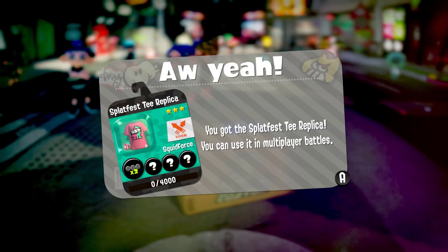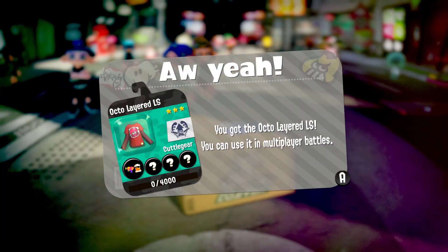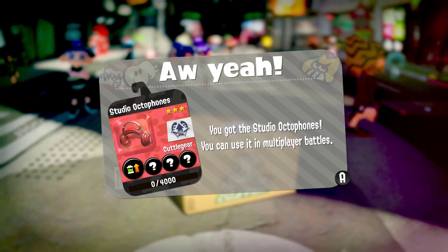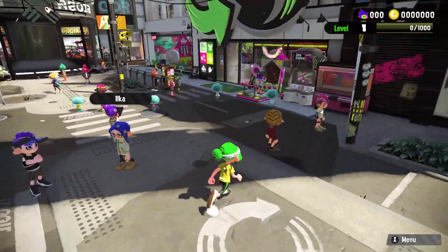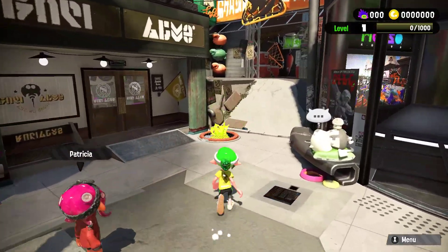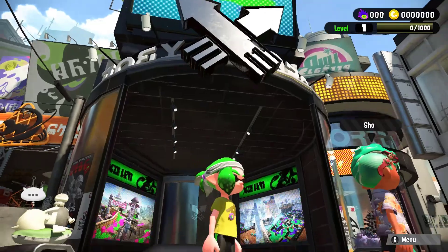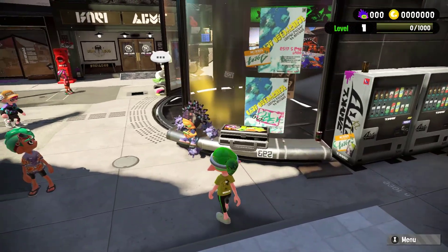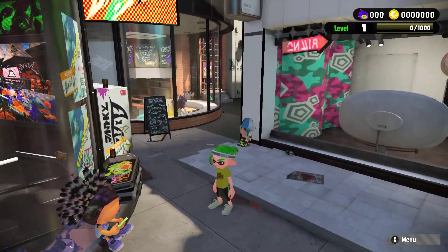Let's open this box right here! We got the Splatfest Tee Replica for use in multiplayer, the Octo Layered LS, and Studio Octophones. So even without buying anything, we already have two shirts and a headset. Over here is where we'll begin Hero Mode; over there is Salmon Run, another online feature. Deca Tower is where all online multiplayer battles take place.